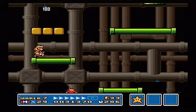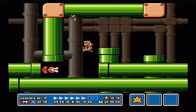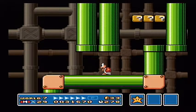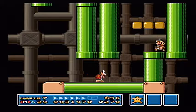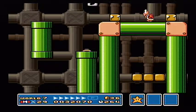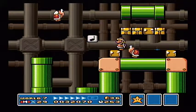The level loops around here, as you can see by that shell going back and forth there. And I can just destroy all these piranha plants with my hammers, which is very nice. There is an invisible block with a 1-up in it above those blocks there, but I'm not gonna be able to reach it, just cause I need to be able to fly. But as long as you can see where it is, that's fine by me.